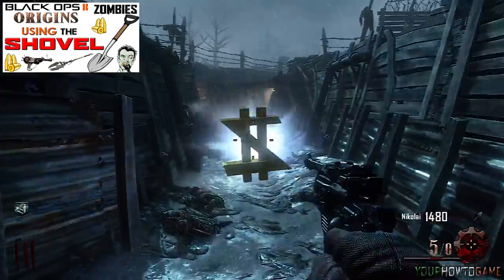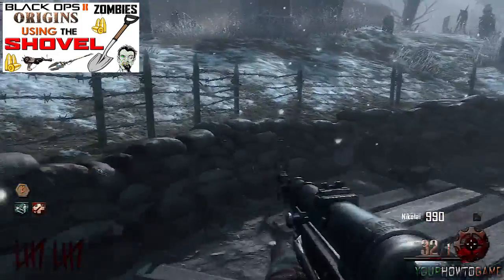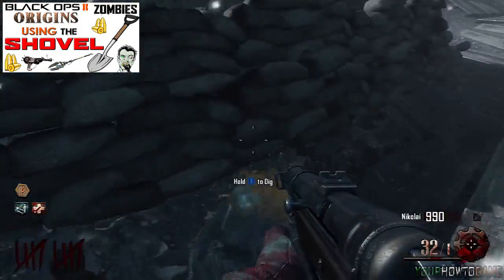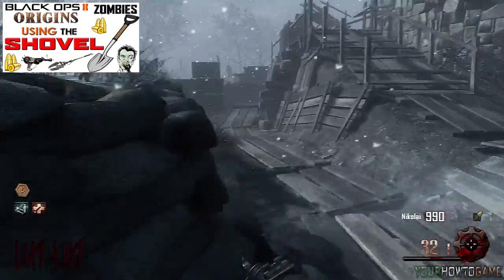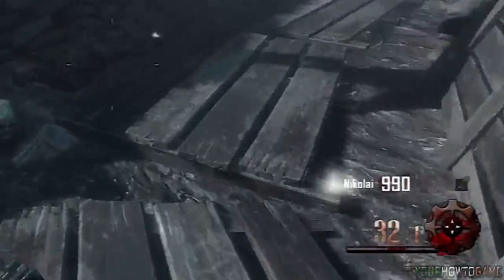Next you will need to use your shovel to dig up the clumps of bones throughout Origins. Once you have dug about 30 clumps of bones at around round 10, you should unlock the golden shovel. You should also hear a slight chime to note that it's unlocked.